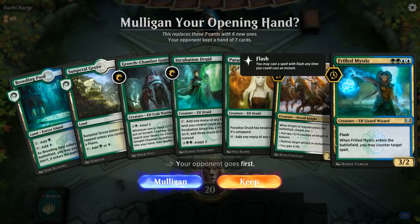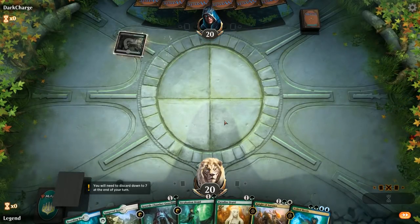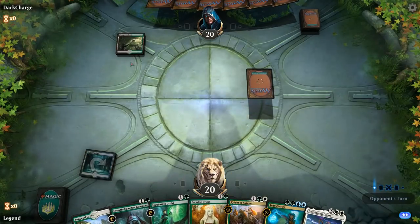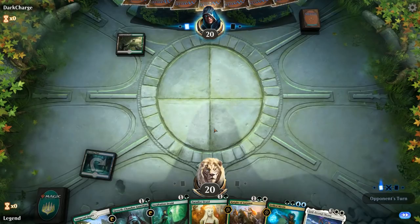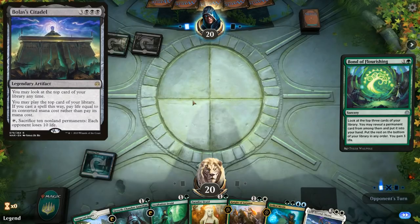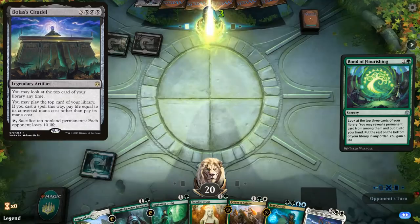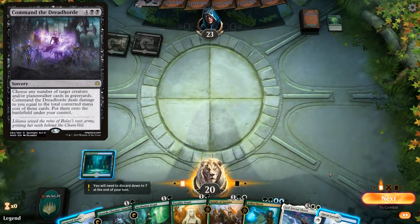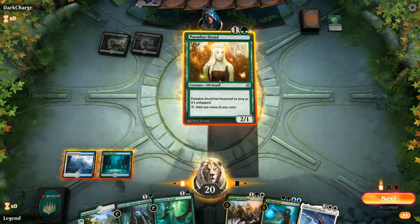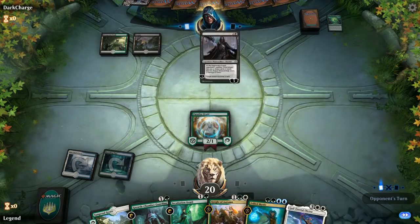We're on the draw with a decent hand — a selection of mana creatures on turn 2, into maybe a turn 3 Frilled Mystic, and there's Oketra right on cue. Facing a turn 1 Overgrown Tomb, so it could be some sort of mid-range deck. A Bond of Flourishing — could also be a Citadel of Bolas combo deck, or maybe a Planeswalker deck, as we see Davriel. I like playing the Paradise Druid since if they do play Davriel and minus, the Druid can also just kill the Planeswalker.